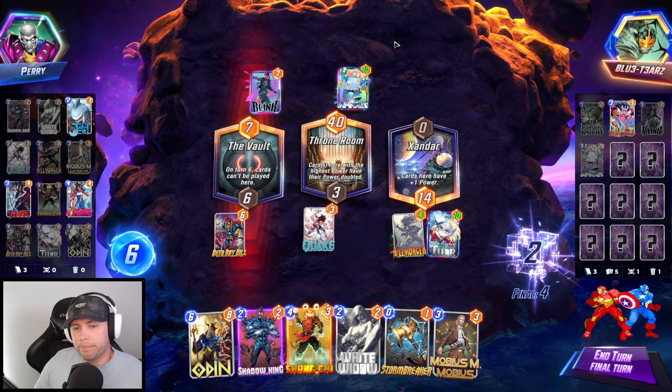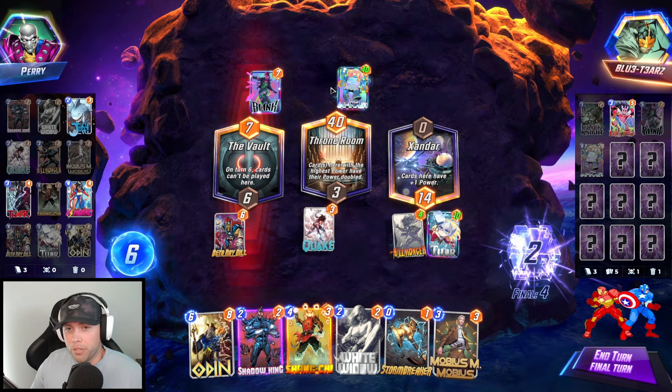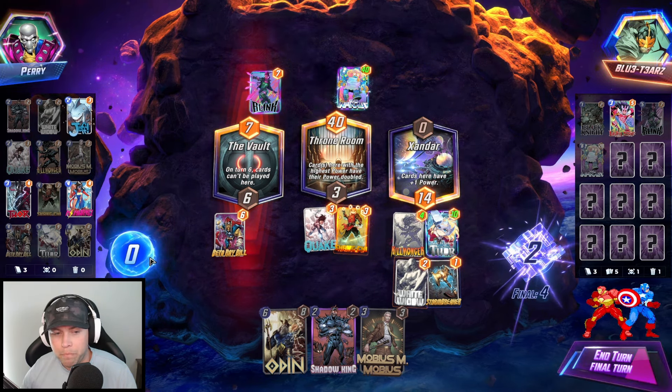A couple of options here: we put Beta Ray Bill at 24 power. If Magneto was to drag him over here, I would get the double points. The other option is we do this and this, but if he plays anything else right here — I actually think both play lines end with the same result, except if he was to Magneto right here. Then we'd both be at 12, it'd be a tie, and we'd win on points. He's only discarded a Giganto — I kind of like this play though.